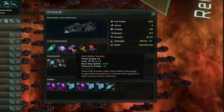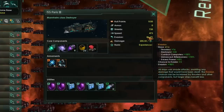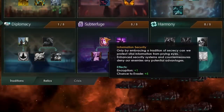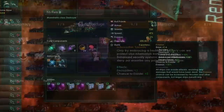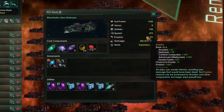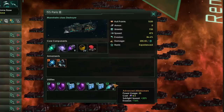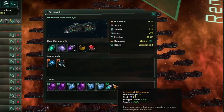Part of this increased evasion has come from putting in dark matter thrusters to boost our base chance to evade. You'll need to defeat a fallen empire to get your hands on this technology. Additionally, we've got another base chance to evade of plus 5, and that's come from taking the subterfuge tradition tree and unlocking the chance to evade plus 5. When we combine all of these bonuses together, we're going to get destroyers with evasion pushing 90%. You could get this a little bit higher with one of the enigmatic fortress technology pieces as a replacement for advanced afterburners, but you're not definitely going to get it.